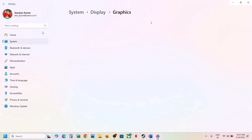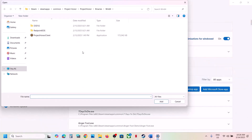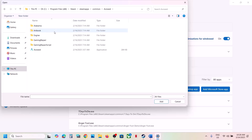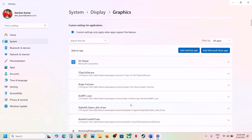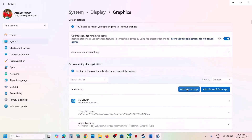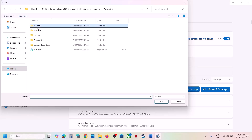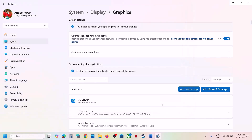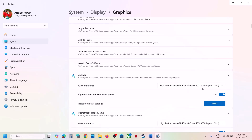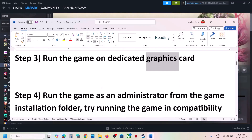The next step is to run the game on the dedicated graphics card. Type 'Graphics settings' in the Windows search box and go to Graphics Settings. Click 'Add desktop app', go to the game installation folder, open the game folder, select the game exe file, and click Add. Once added, click on the game and select High Performance. Again, click Add desktop app, open the binaries Win64 folder, select the exe file, click Add, scroll down, find the game, and select High Performance. Then launch the game.